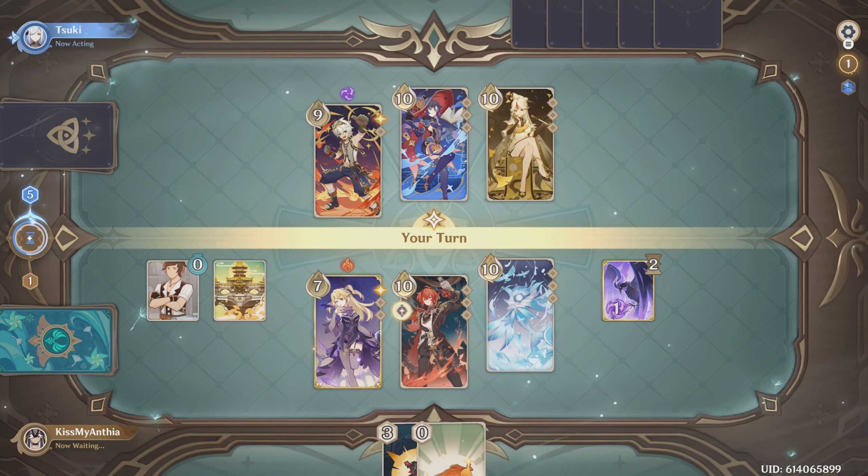We're going to switch character to Diluc. See what I mean — solid. The best thing is when the shield ends, that summon will actually send out a two-damage Hydro hit. It works fantastic. Now on my turn I can equip Wolf's Gravestone and I might be able to kill him in one shot.